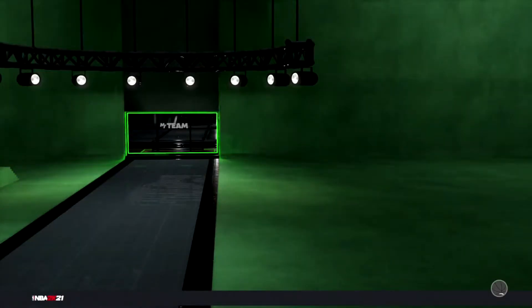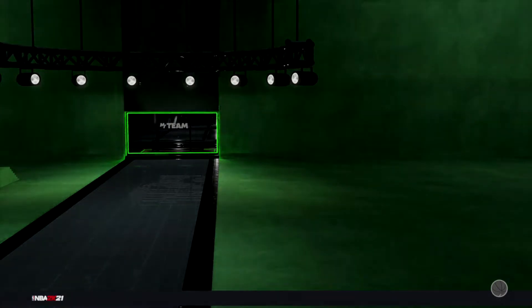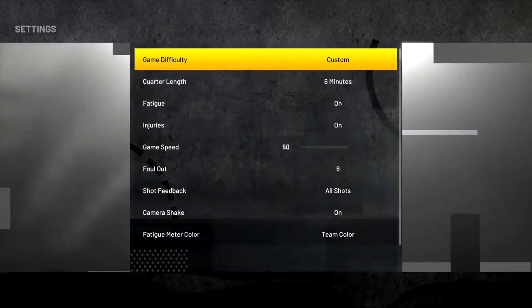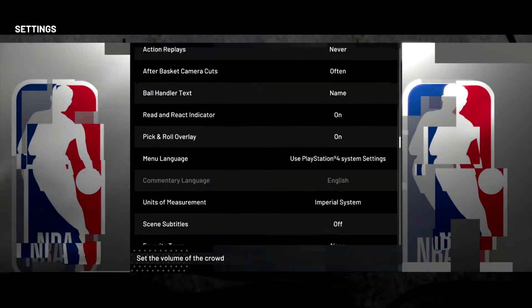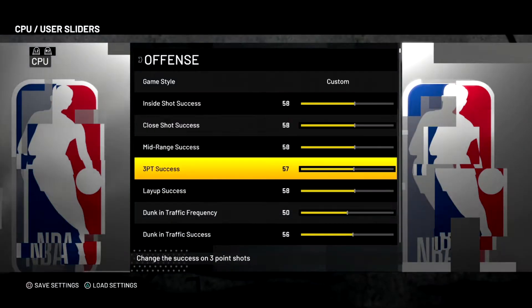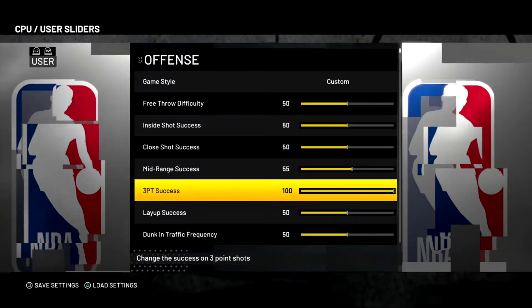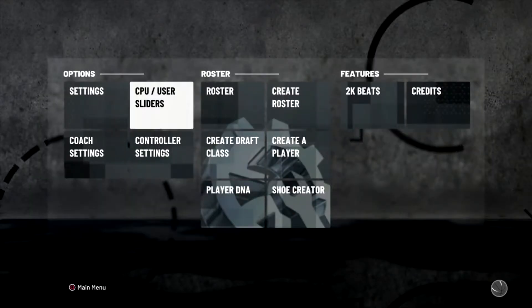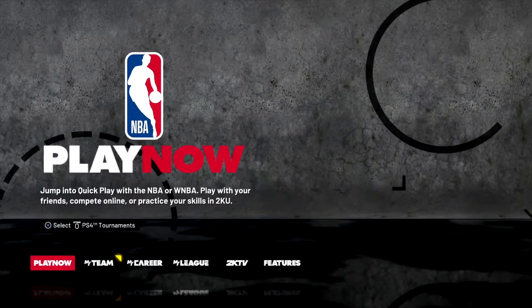So let's get on to the method. From the start of the game, go into Features, then go into your Controller Settings. On the game difficulty, go into CPU Sliders — there we go. Go into the offensive sliders and make your three-pointer 100, so you basically never miss.